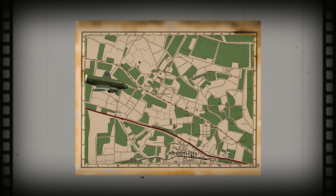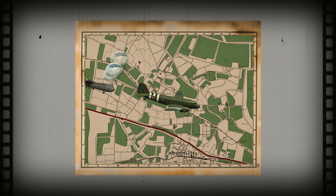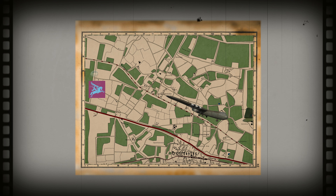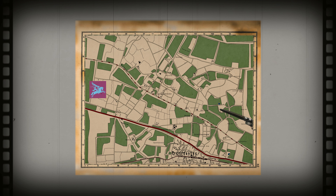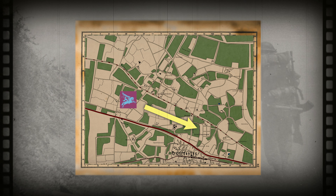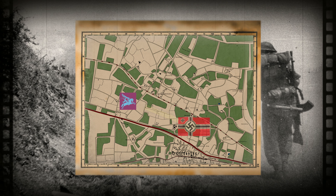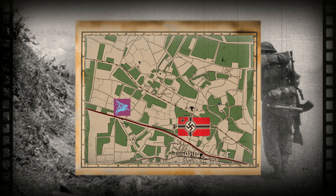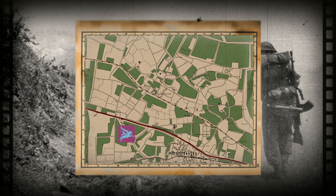Our battalion will be passing Oosterbeek on its way to Arnhem. We will take stock of our equipment and men and then continue our push towards Arnhem. If we experience heavier than expected resistance and cannot continue to advance, our plan will be to regroup within Oosterbeek and form a defensive pocket.